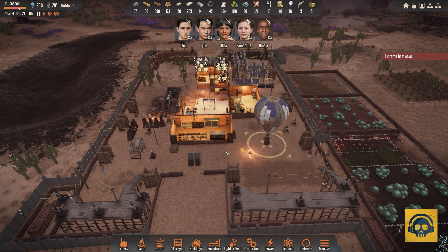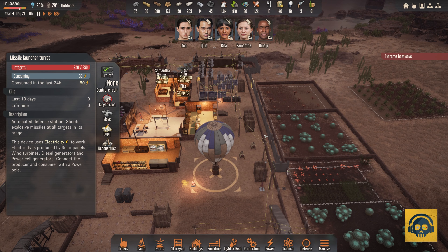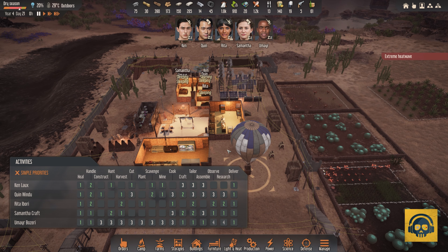Hello, and welcome to episode 18 of the series. In the last episode, we strengthened our defenses by installing missile launchers along with defensive fortifications. The camp is running really well, and all activities are being taken care of to the best of our capability. Remember that we are running with just five survivors, so priorities are set based on mid to end game scenario.